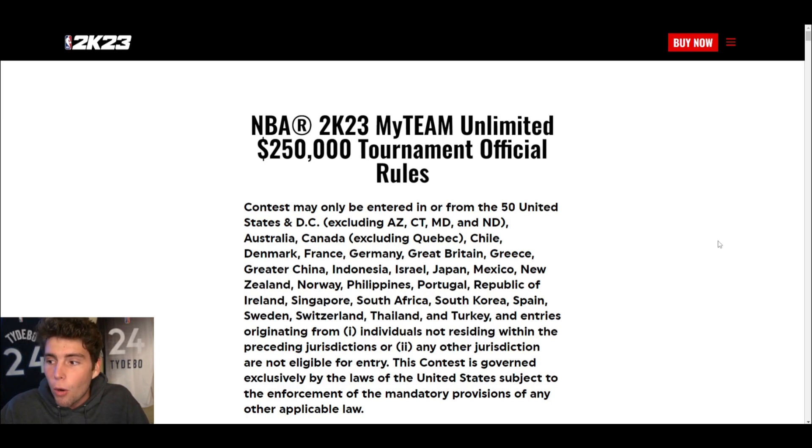You earn points based on how well you play, and you get bonus points for beating teams with better cards than yours. I suggest only running a 10-man lineup. For example, if I put all golds at the end of my bench I'm a 90 overall, but if I put all diamonds in those last three spots I become a 92 overall. That matters because it adjusts how many points you get per win. It's four-minute quarters, and using a 10-man squad keeps your overall just low enough to earn bonus points when you beat higher-rated teams.